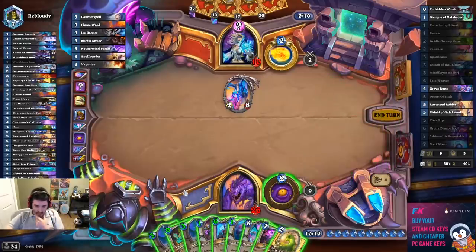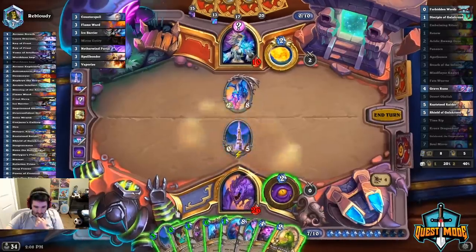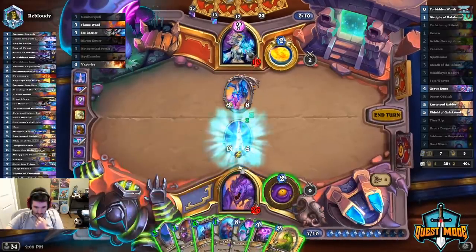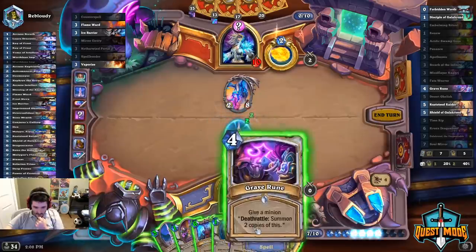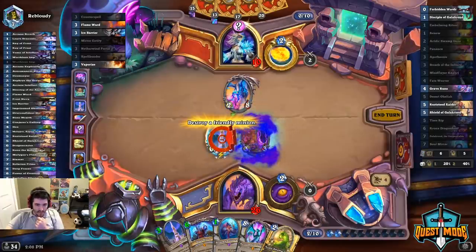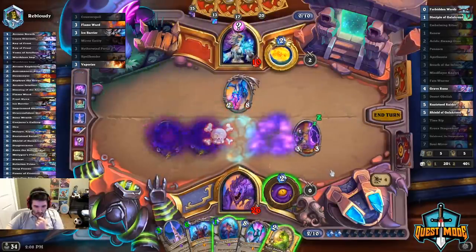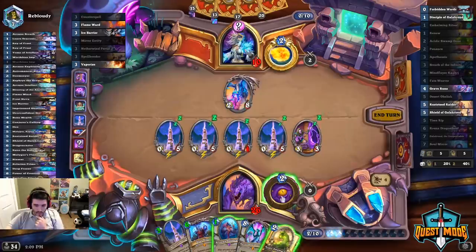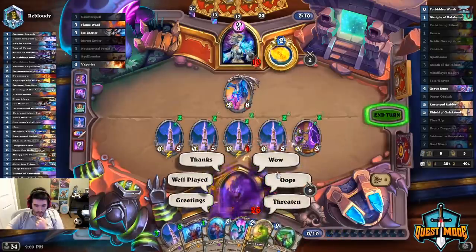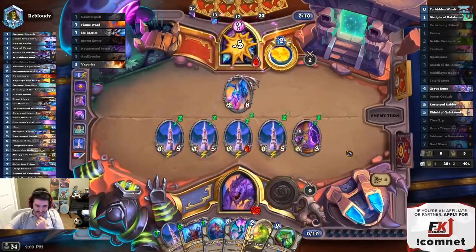We can do 20 damage and he's at 18. Assuming this counterspell doesn't screw me — it's a random secret, we're just going for it. Please don't screw me, secret. So that should make four and he should die.